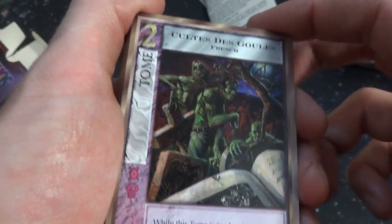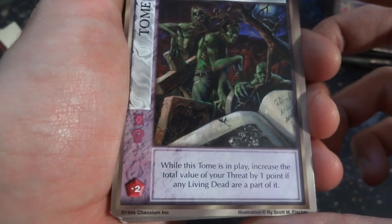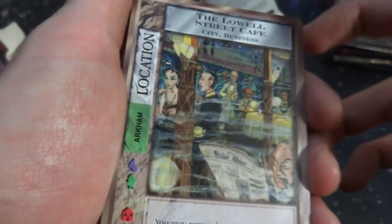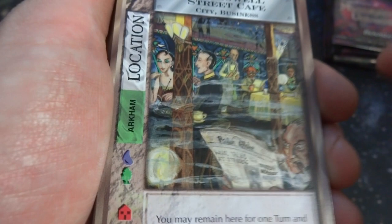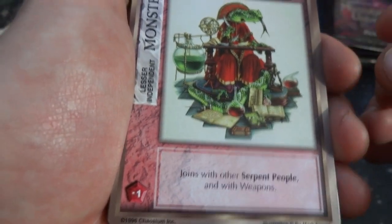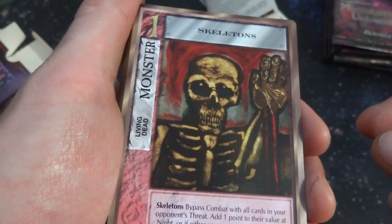Got Cultes des Ghouls — speaking French, the cult of the French ghouls it looks like. While this tome is in play, increase the total value of your threat by one point. Got the Laurel Street Cafe — city business in Arkham. You may remain here for one turn and bury one phobia. Got Serpent Pole — the serpent is sitting there with its robe on, doing some sort of astrolabe or chemistry with its books everywhere. Joins with one serpent people and with weapons. Got skeletons coming at you — creepy skeletons. Just a monster — living dead skeletons. Bypass combat with all cards in your opponent's threat, add one point to their value.